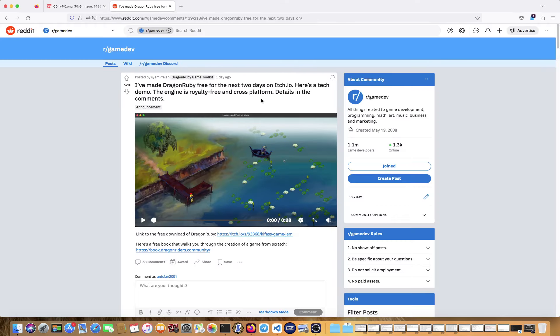First of all, heads up: until Tuesday you can still get Dragon Ruby for free, which is a pretty great game engine if you're into Ruby and want to develop a game in Ruby. You can find it on the game dev subreddit — there's an itch.io link for the free download, and I'll put it in the description as well.